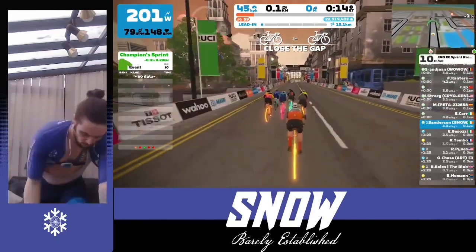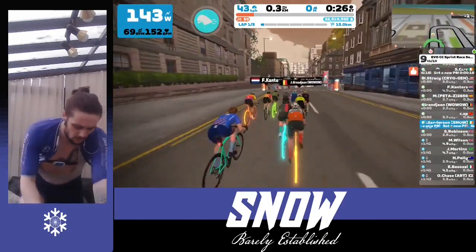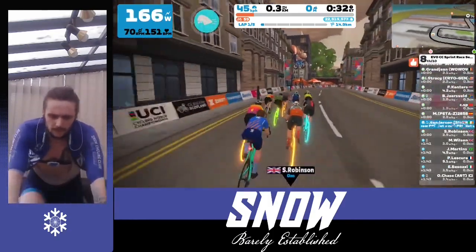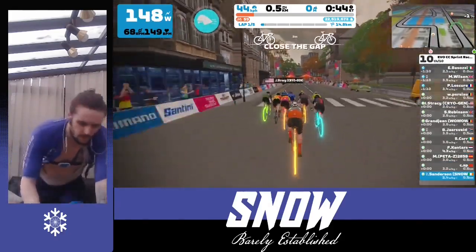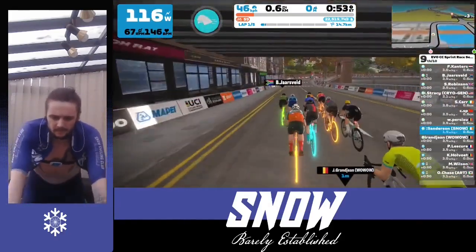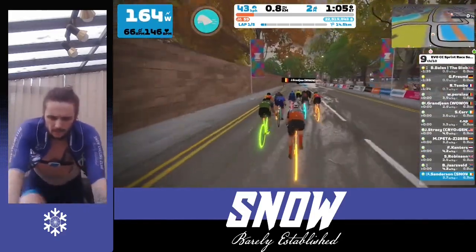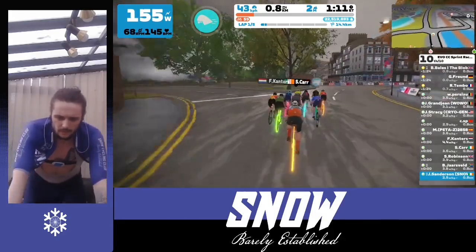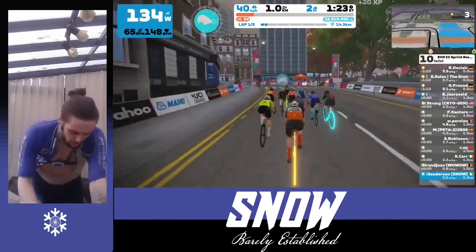For those of you that aren't too familiar with the course like me, this is part of the new Glasgow World expansion in Zwift and it's a 3k Crit course. The only real difficulty is the Clyde Kicker KOM at 3.6% and 0.3km, and we are going to be doing five laps of it — just over 15km. Unlike Crit City, this one's never flat.